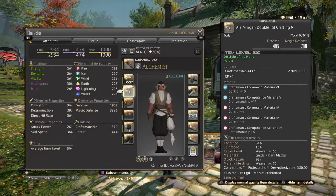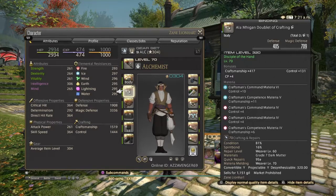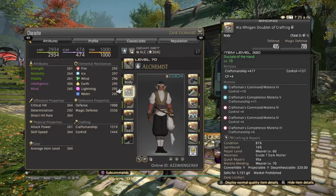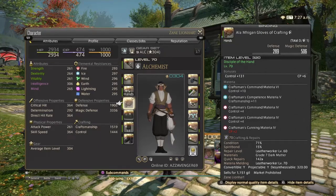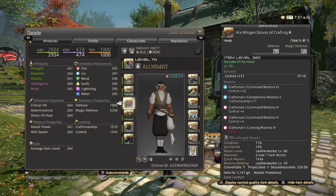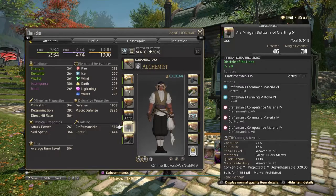The body piece has another Control VI, a Craftsmanship V, two Control IVs, and a Craftsmanship IV. The CP cap on this is one, and since I didn't have any CP grade ones and they were expensive on the market, I just added a Craftsmanship IV instead. For the legs, I added another Control VI and a CP VI — so I didn't need two Control IVs — leaving room for a Control IV and a Craftsmanship IV.